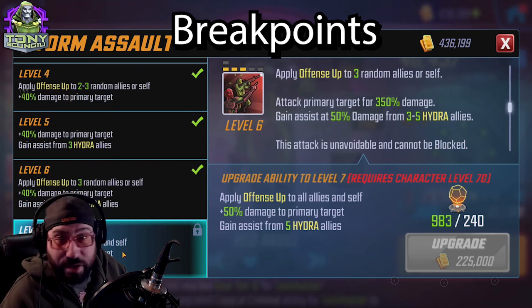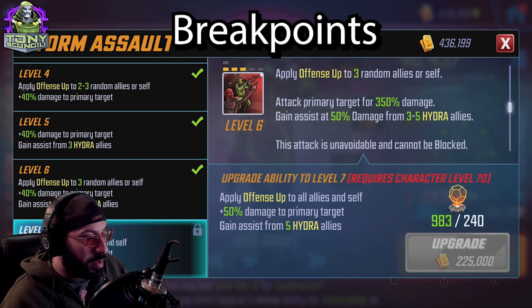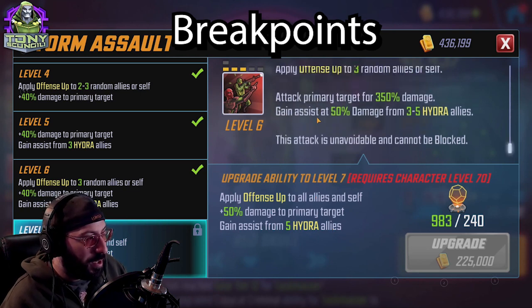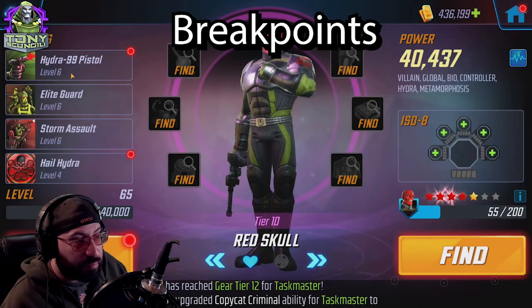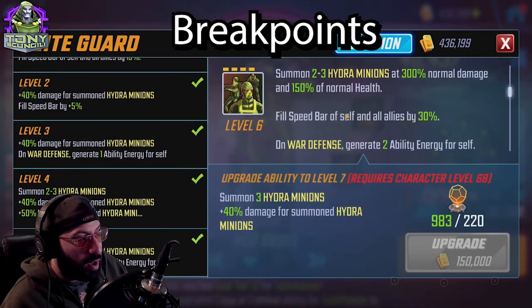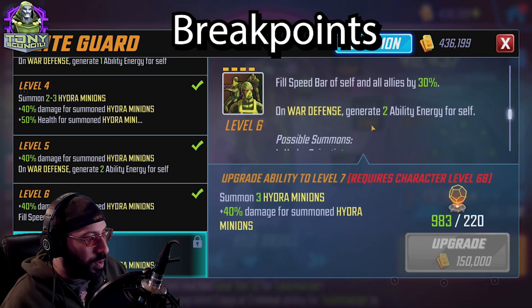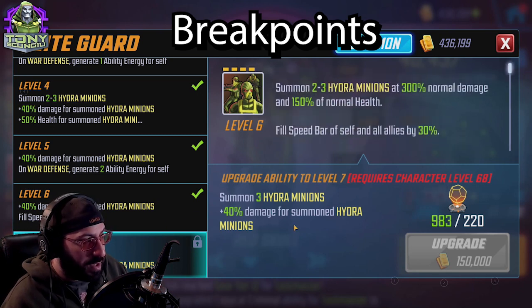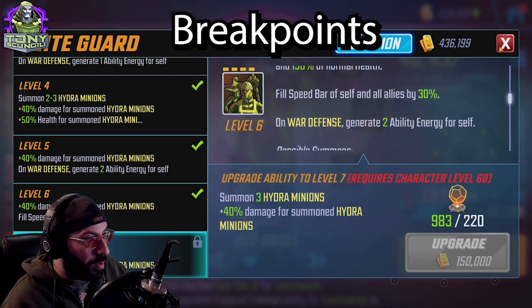Storm Assault applies offense up to all allies and self — which is exactly what Hydra Sniper does — so it gives them a lot of offense up. Attack primary target goes from 350 to 400. Gain assist at 50% damage from three to five Hydra allies, guaranteed at five. His ultimate, Elite Guard, summons two to three Hydra minions ready on turn one, fills the speed bar of self and all allies by 30%, and on war defense generates two ability energy. With tier fours it becomes a guaranteed three minions.